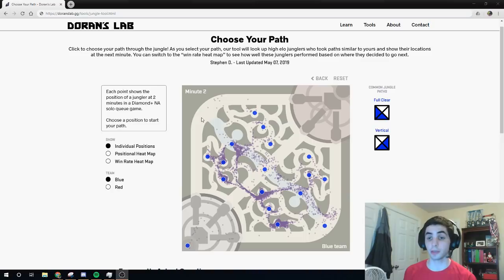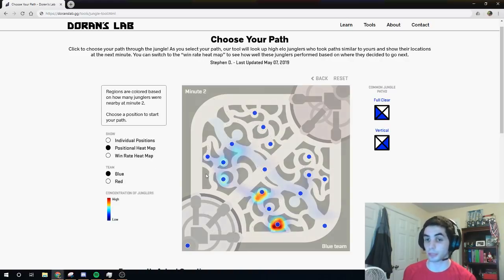We took a look at 91,000 blue side high elo jungle paths, and we're currently looking at an individual position plot for all of these blue side paths at 2 minutes. We can see quite a few high areas of concentration near all of the blue side camps, as we might expect. If we switch to the positional heat map, we can get a better idea of which camps were more popular than others at 2 minutes. From the positional heat map, we can clearly see that Krugs is the most popular camp at 2 minutes for high elo blue side junglers.